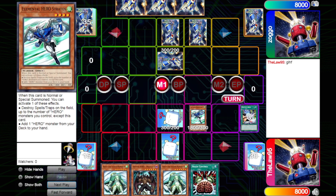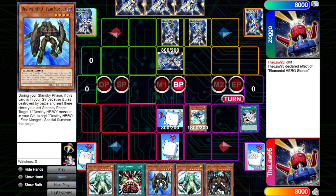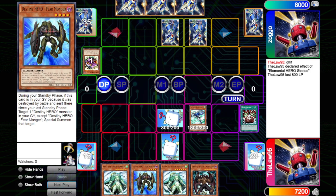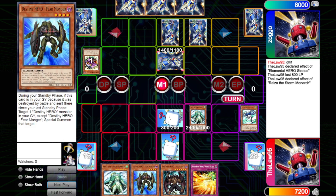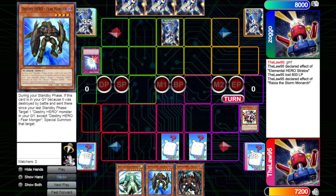We draw, hit Brain Control, and Normal Summon Stratos attempting to get the search. He allows it, so we search out Fear Monger, really useful for a normal summon later. We proceed to battle and walk into his set monster, only for him to flip his own Spirit Reaper. In Main Phase 2 we use Brain Control to target it so it pops itself, then pass. He draws, sets a monster, and passes. We draw into Phoenix Wing, tribute our Stratos for Riza to stack the monster he just set back to the top of his deck. We flip Spirit Reaper to try to get hand ripping going, swing in for 300, and he flips Mirror Force — we lose our board.